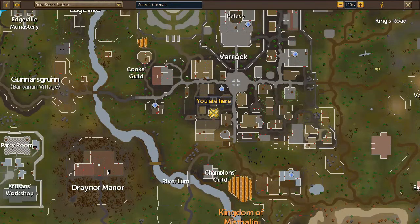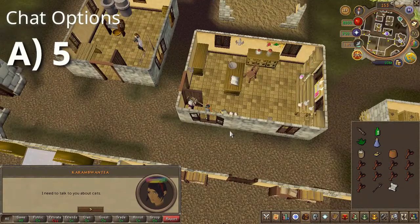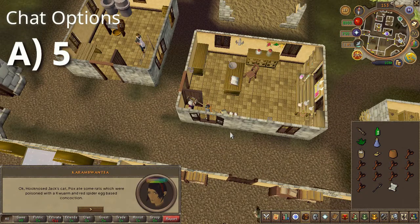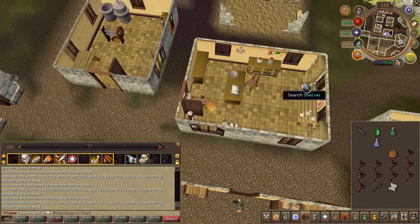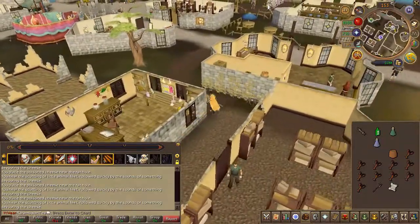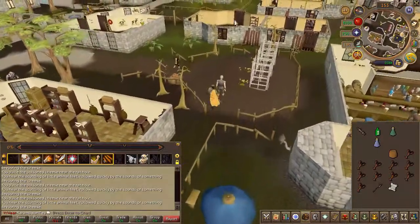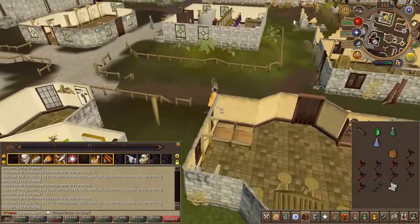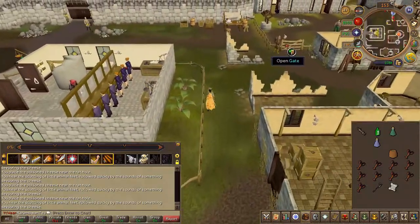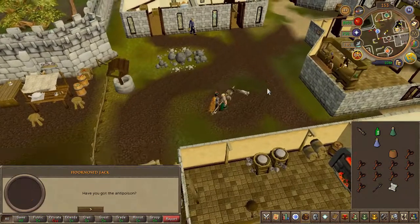Next, speak to the apothecary located here on the map and choose the fifth chat option. Before we proceed, if you don't have your raw fish with you, go ahead and bank and withdraw them. This is important as you may kill your cat and we definitely don't want that. Any raw fish will work just fine — the level of the fish is irrelevant as they all heal the same. So for that reason I just took some crawfish. Once prepared, speak to Jack once again.